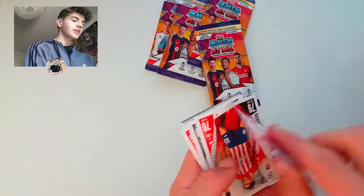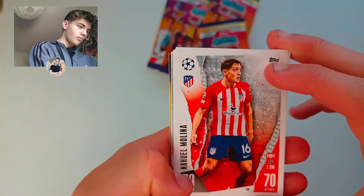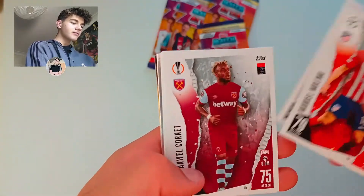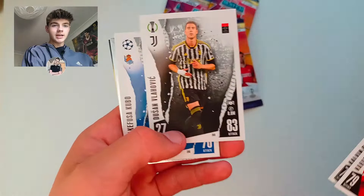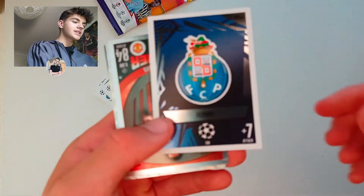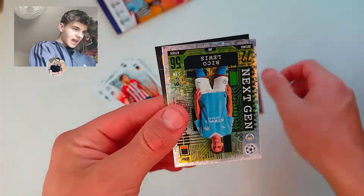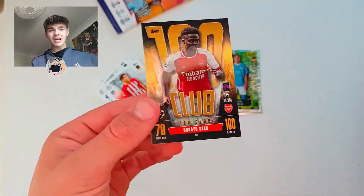We start off with the code as always. We get Molina, Mendes, Meccano, Mason Mount, Corne, Calvin Phillips, Vlasovic, Kubo. Moving on to our insert cards, we've got the FC Porto badge, a finished card of Marcus Rashford, a next year net of Rico Lewis, and our 100 club.